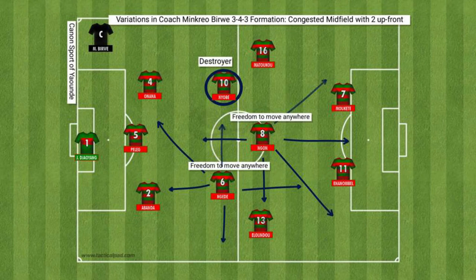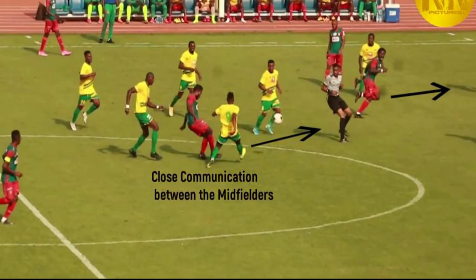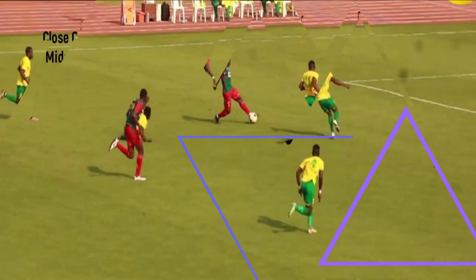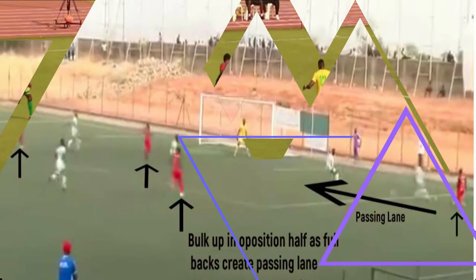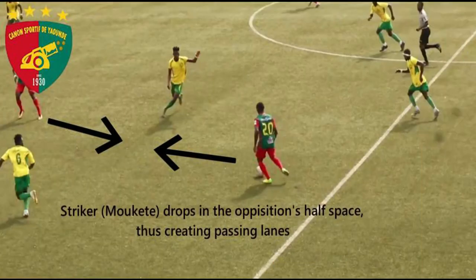It should be noted that the role of Coach Minkrio Birui's defensive midfielders is not just to destroy and clear the ball, but also to act as a deep-lying playmaker who connects the defensive line with the midfield line. The outer central defenders, usually Abanda and Onana, create numerical superiority on the wing by driving the ball forward to an overlapping wingback, thereby creating overloading in the opposition's half. With so many players in the opposition's half, Cannon Sport has a lot of attacking options up front, making Minkrio Birui's 3-4-3 formation very attractive. Even the two strikers, Inanambal and Mukt, would usually drop into the half space to receive the ball.